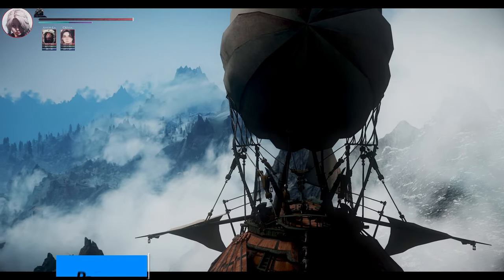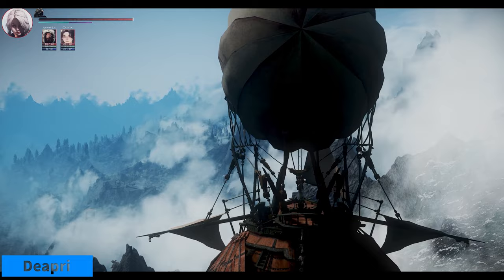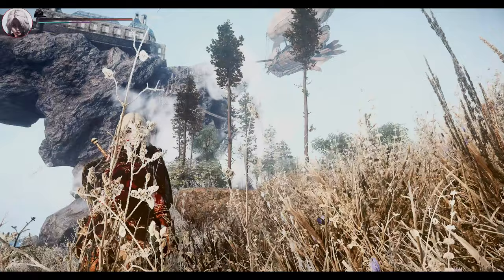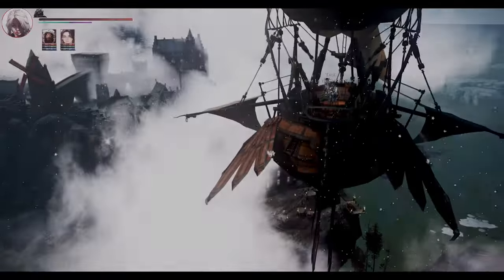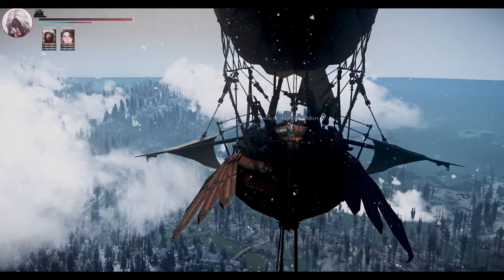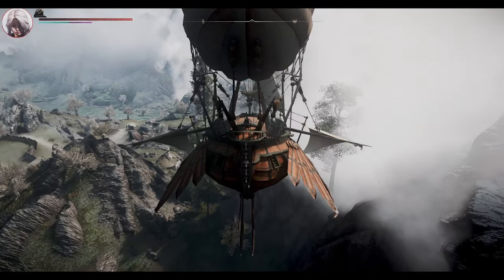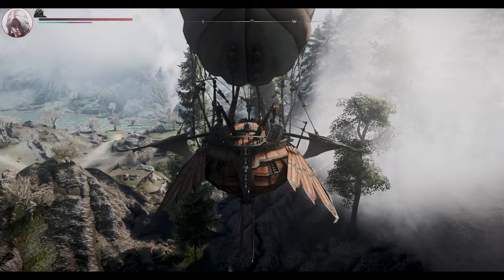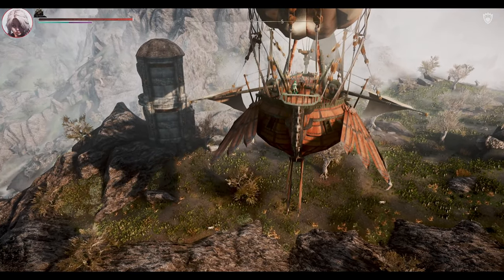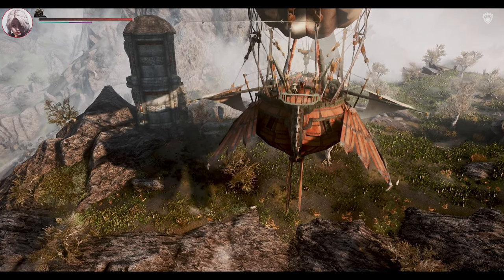First on the list is DevAvaza SSE, a mod that introduces a fully functional airship to the game. You can locate the airship docked near Solitude and use it as your personal flying home. Customize the interior, hire a crew, and travel to any location in Skyrim and beyond. I added this mod to fill the void left by the absence of space travel in Starfield.